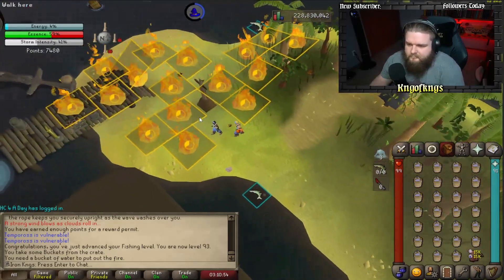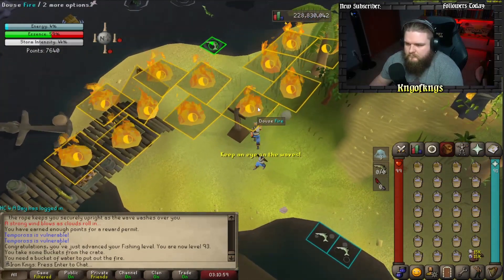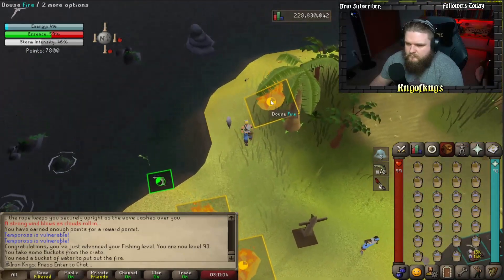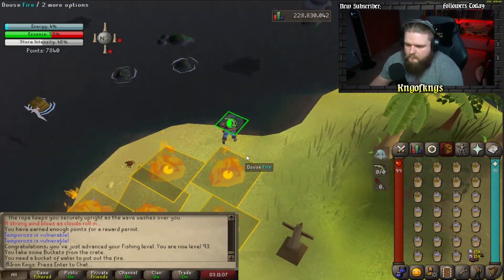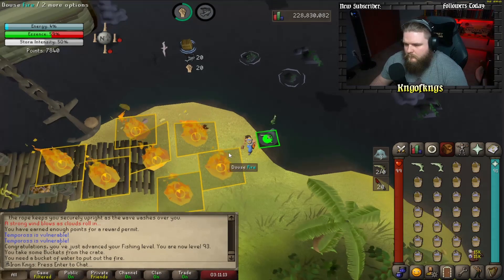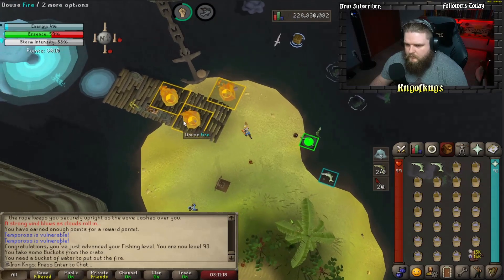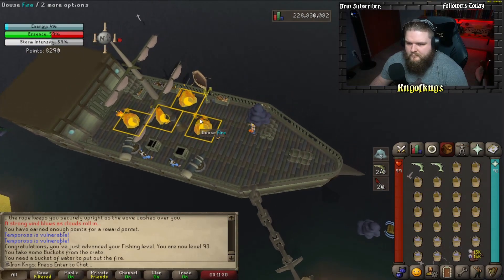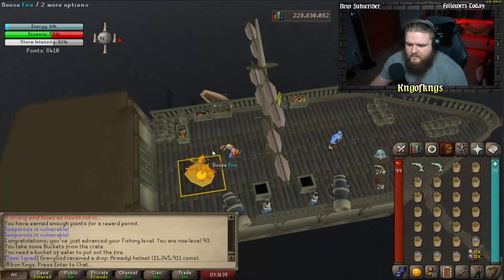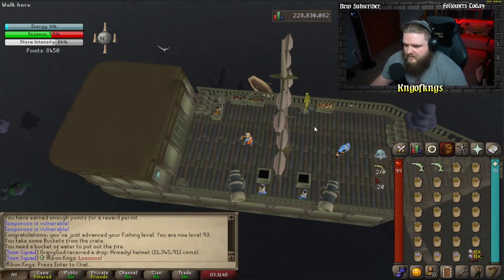This will probably be close to the minimum amount of points you're going to get from this method. Once you're on this side, if you see the double fishing pool you can go ahead and grab a fish or two. If you get two you don't have to cook them; if you only get one you do have to cook it. Once you have all the fires put out, launch either one cooked harpoon fish or both of your raw harpoon fish, the boss emerges again, you kill it, and it's done.